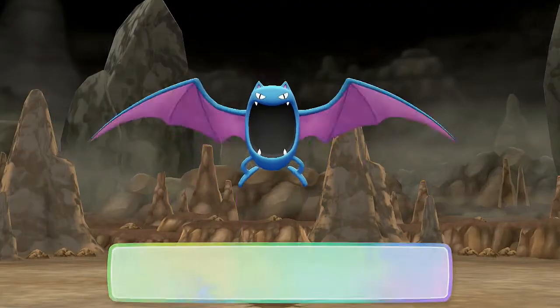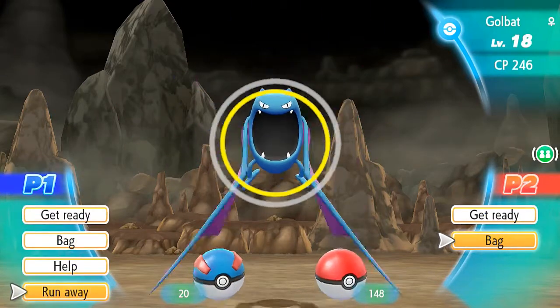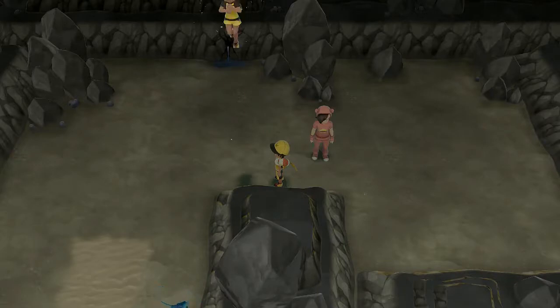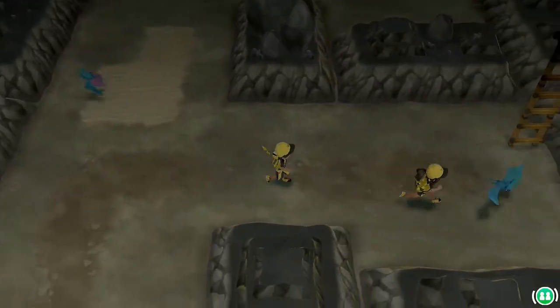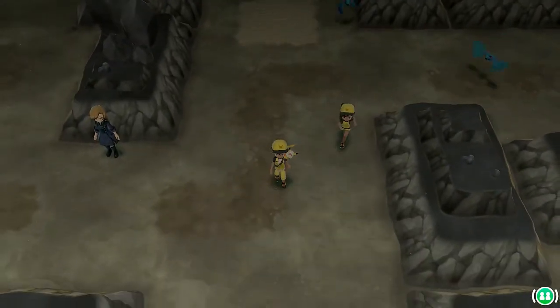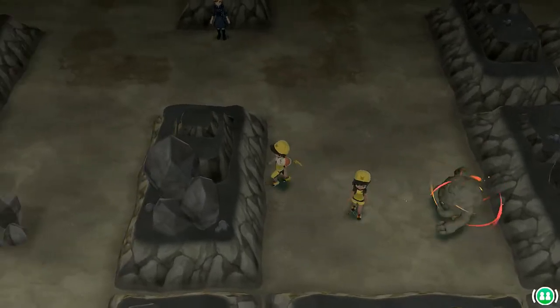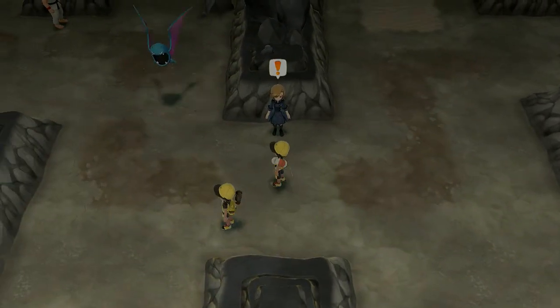Let's get the heck out of here without getting attacked. We're running away — we already got a Golbat, and eventually I'm going to get more Golbats. These Pokémon are just like everywhere. Get over here, support trainer! There's nothing right there except a Graveler, so let's go ahead and battle.